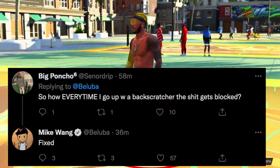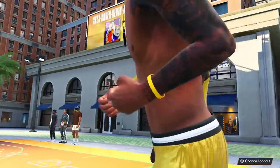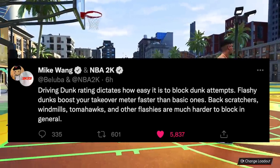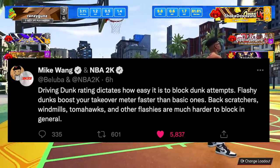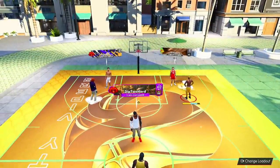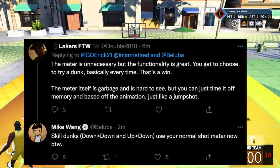Senior Drip asked why back scratchers always get blocked — Mike says it's fixed. The higher your dunk rating, the harder it is for the defender to track the ball. Most blocked dunks will be met at the rim, not on the way up. Driving dunk rating dictates how easy it is to block dunk attempts. Flashy dunks — back scratchers, windmills, tomahawks — boost your takeover meter faster than basic ones and are much harder to block in general, fixing a big issue from 2K22.